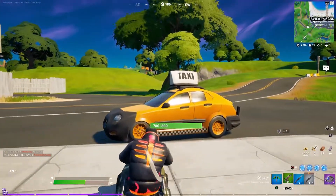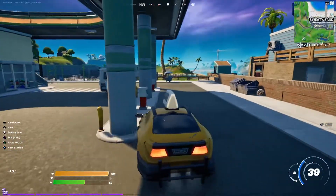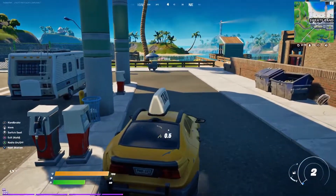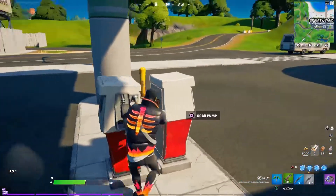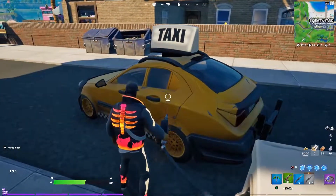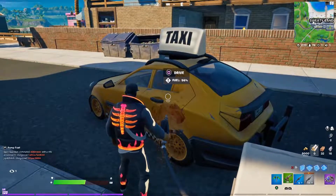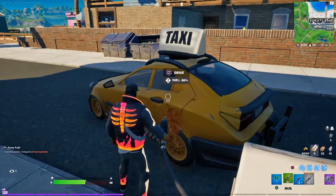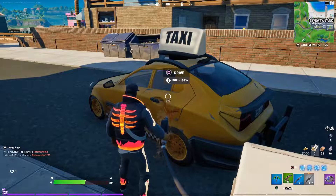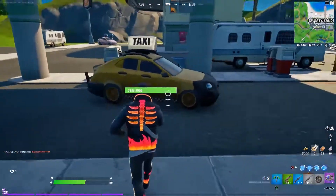We're going to drive our own personal vehicle all the way to the taxi. Before you leave Sweaty Sands you'll definitely want to make sure you have a full tank of gas. Because in order to complete this challenge you have to drive from Sweaty Sands to Colossal Crops without getting out of the vehicle. So just to make sure that's possible, a full tank is a nice safety measure.